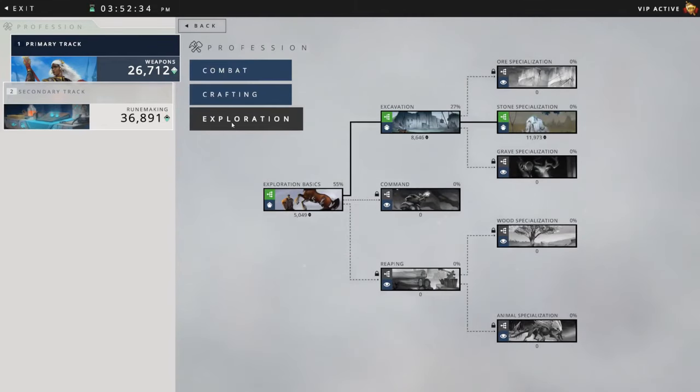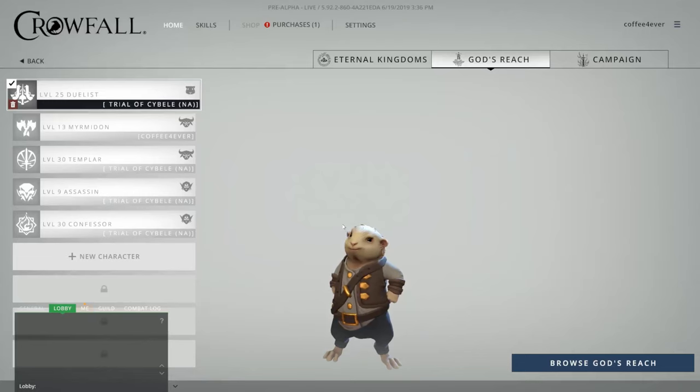There is a lot of information to give when it comes to the passive tree, but let's just begin by starting our points. If you like PvP, I suggest you go to Combat and Exploration. If you're not into PvP so much, go Crafting and Exploration. That will do for now.